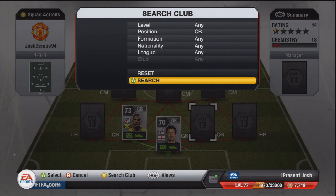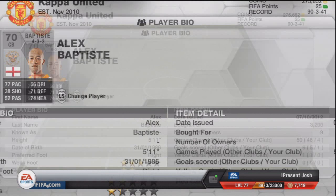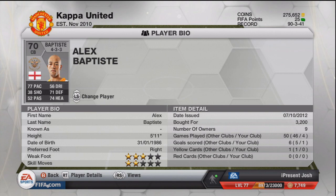Next centre-back is Baptiste, and he is one of my favourite centre-backs — my favourite non-Chinese centre-back by far. He's an absolute tank: 77 pace, 71 defending, and 74 heading. Used him a lot on FIFA 12 and I've been using him a lot on this game. 5 foot 11 tall, 3,200 coins — really expensive for a non-shiny, but somebody had him price-locked. He actually scored a goal, and it is a long shot, so Baptiste is just a fantastic centre-back.